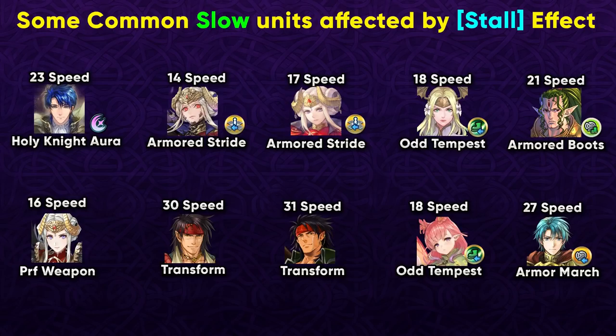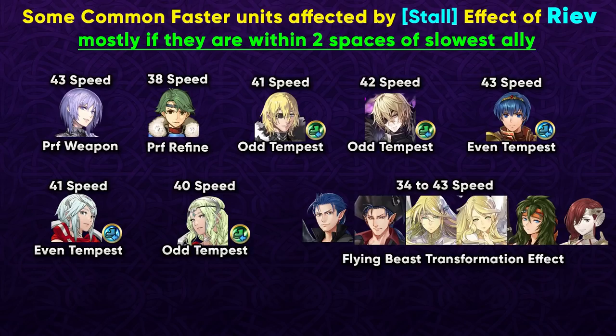There are also some faster units that Riev can be effective against, mostly if they are within two spaces of the slowest ally. As shown in the example, Brave Alm had a lot more speed than Legendary Sigurd but was still affected by the Stall effect because he was within two spaces. In Summoner Duels, people will try to play smart and keep their extra movement unit away from the slowest opponent, so there is always that counterplay. But still, you will often catch fast units like Yuri as well. Odd Tempest units like Fallen and Legendary Dimitri are also targets, as are Even Tempest units like Brave Marth. All beast units, not just slow ones like Tibarn, are bad news when hit by Stalled status because they lose their transformation movement.